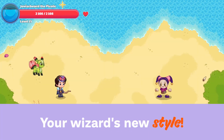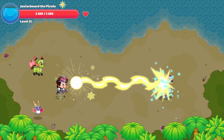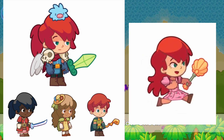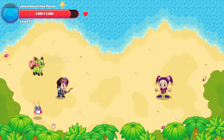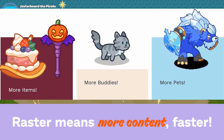As players have noticed, the biggest change in this release was the visual update we made to our player's wizards. Not only do the new styles look more colorful and fun, but making this change also allows us to create more content for our players faster. This means that in the future, players will be receiving even more regular updates that contain new gear or items that can help them on their Prodigy adventures.